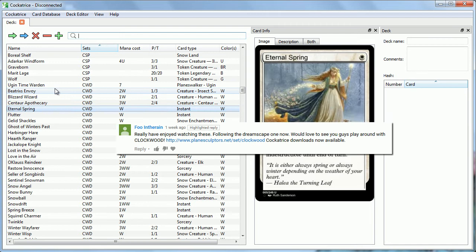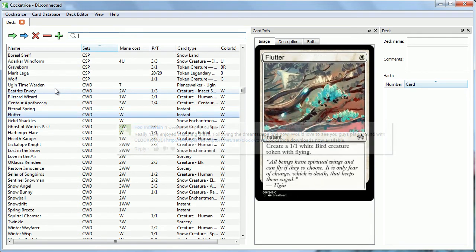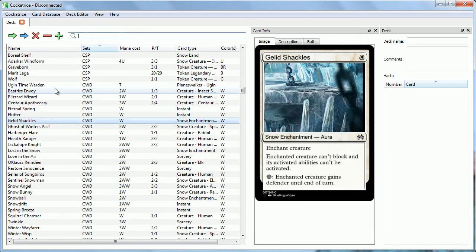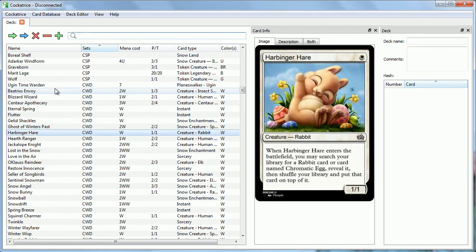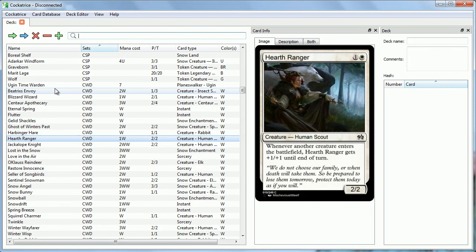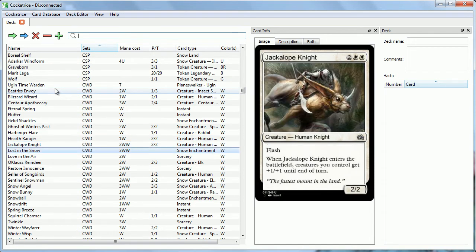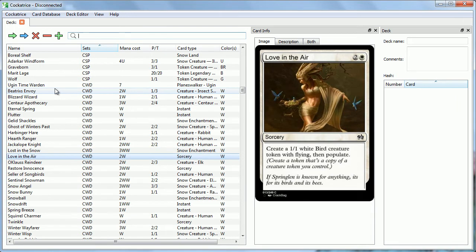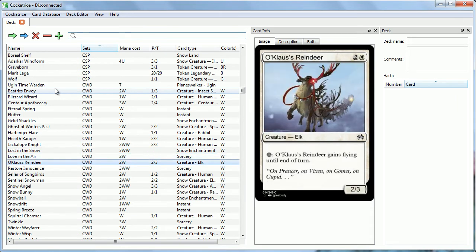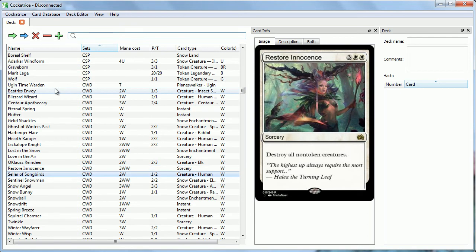Just as always, a reminder: if you have made a custom set of your own, or if you have a custom set that you really enjoy, be sure to let us know in the comments or on Twitter, and we'll take a look at it and add it to our list. But today, again, we're taking a look at Clockwood. It's like a mixture of fairy tales and a holiday season flavorful set — like the Nightmare Before Christmas meets the Lorwyn Magic Set. There's lots of multicolored and hybrid stuff as well, so it's very cool.